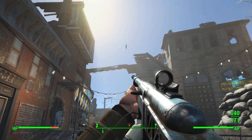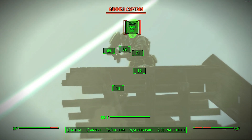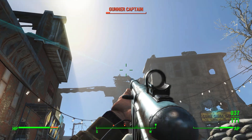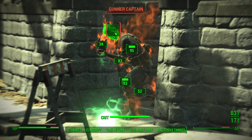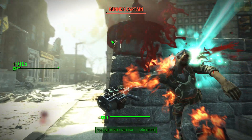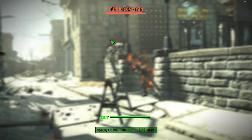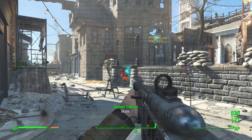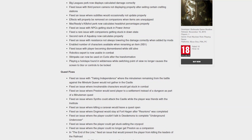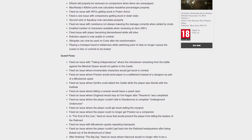Something else that's been fixed is McCready's kill shot perk. I actually said in a separate video about how overpowered it is that it would probably get patched by Bethesda, due to the fact that it was bugged out and ridiculously overpowered. For those who don't know, McCready's kill shot perk essentially made it so that no matter the range or weapon, you would almost always get a headshot while in VATS — incredibly overpowered. Bethesda have now patched it and it shouldn't be as overpowered as before.